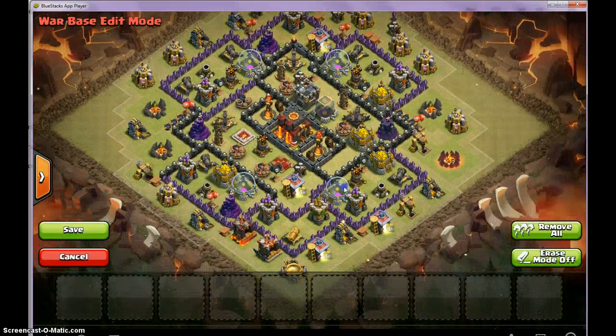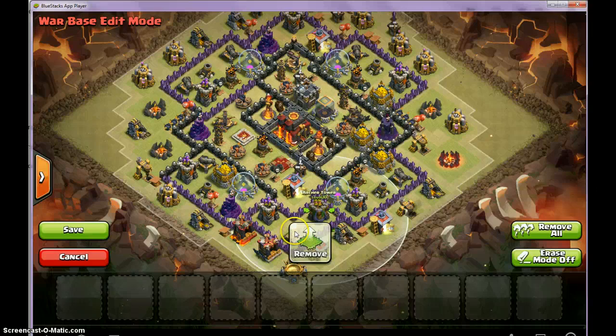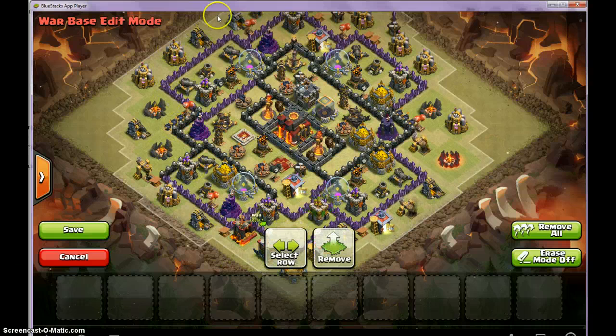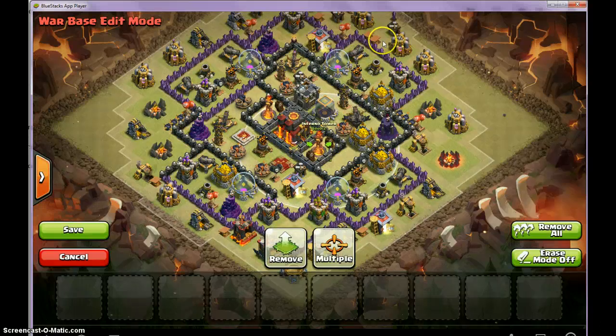This is an Anti-GoWipe base. What makes it Anti-GoWipe is because when you deploy Golems — for example, let's say here and here — they'll go to this cannon, mortar, or the tower splits off. They'll go here, here, here, and they'll just walk around. They have an Anti-Inferno wing. The defenses are in a circle around the Infernos, connected like that, and no defense is going to go into the Inferno because everything's closer around it instead of into the Inferno.